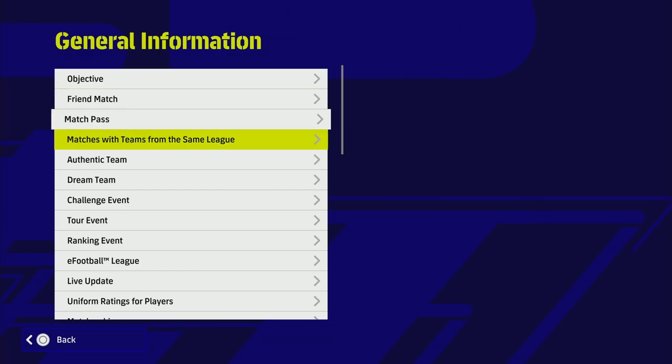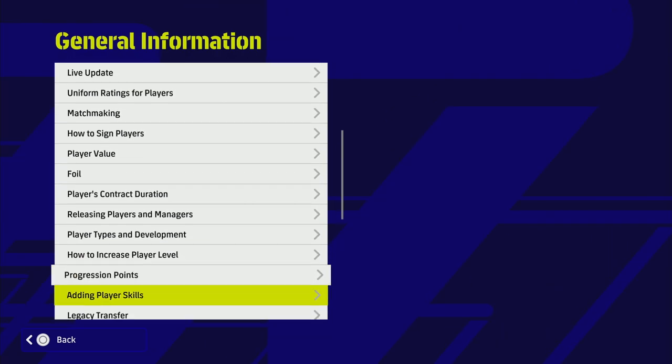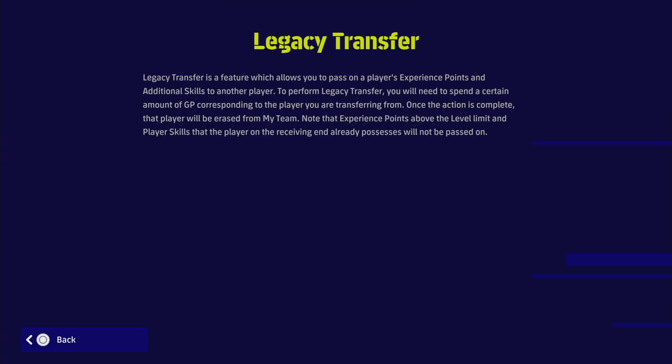Going down to the bottom here, you can see everything. The legacy transfer is a feature which allows you to pass on a player's experience points — everything you've trained into that card, including progression points, trainer XP, and additional skills — to another player. To perform a legacy transfer, you'll need to spend a certain amount of GP corresponding to the player you're transferring from. Once complete, that player will be erased from your My Team.